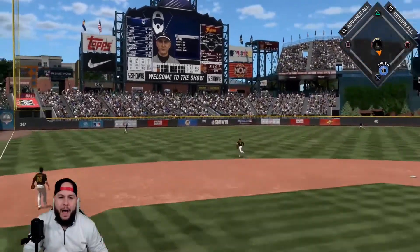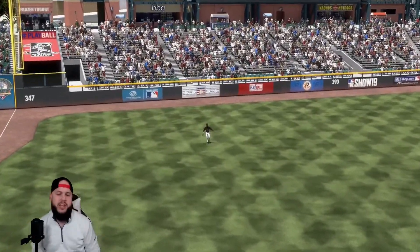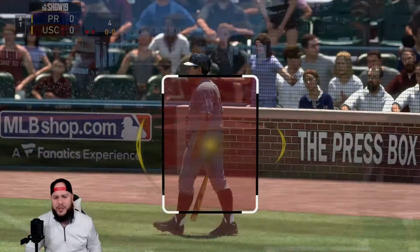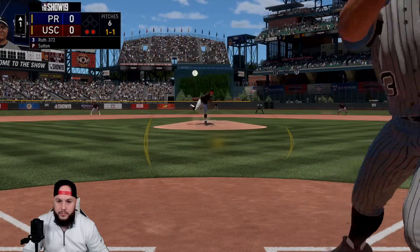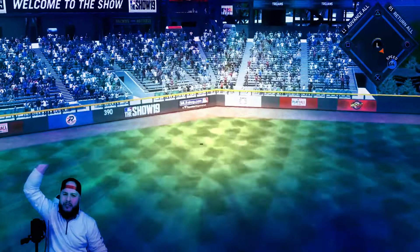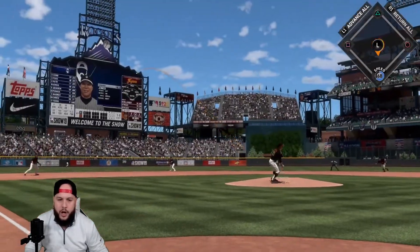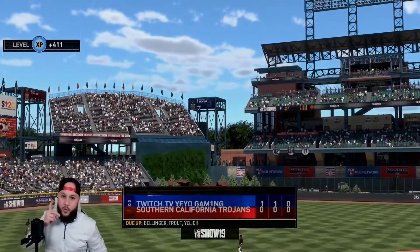Ty Cobb lines out right to Griffey for the first out — not a good start. Jimmy Foxx with another line out; I thought it was in the gap for a second, it was not. Two down. Babe smokes one — no doubter! Finally got rewarded in the first inning, we're up one. Chipper with another line out — three line outs and a home run here in the first.